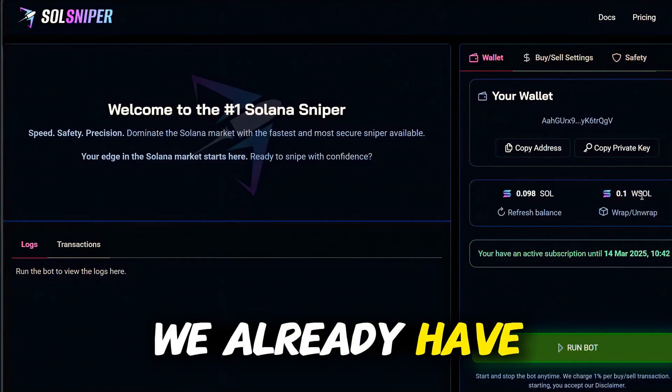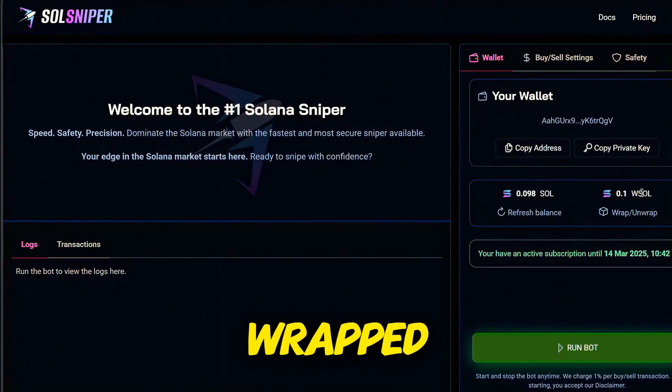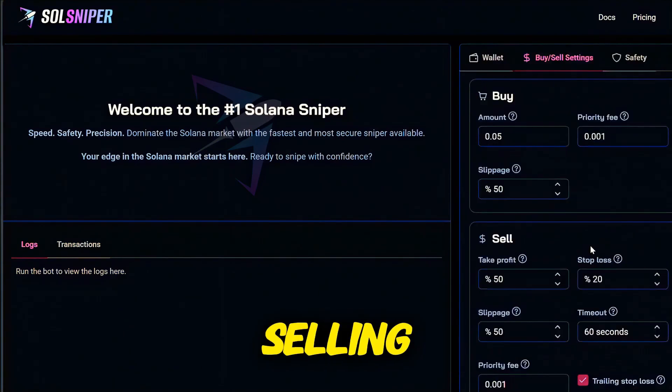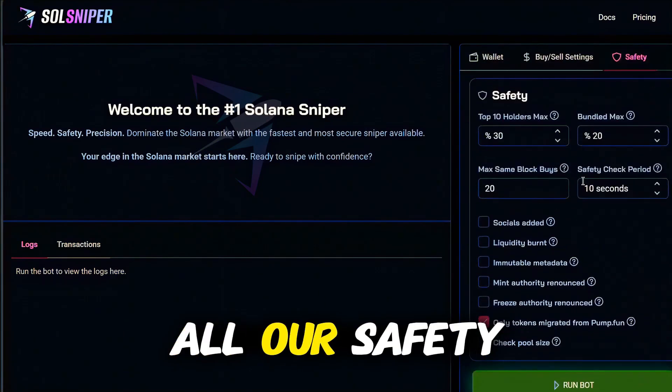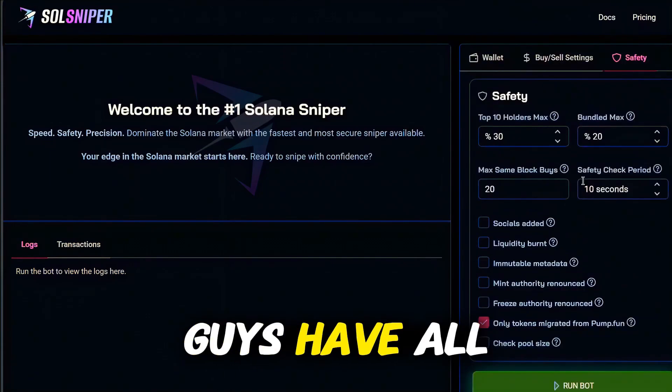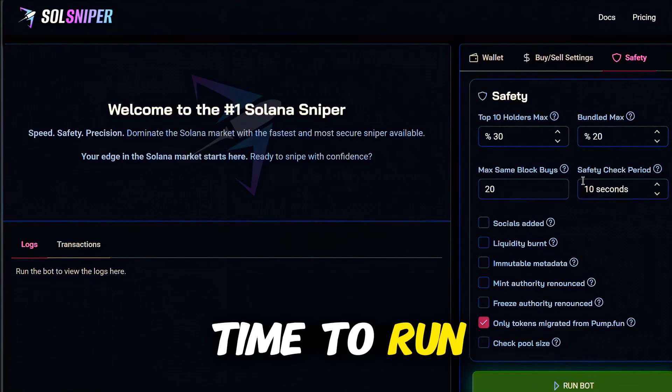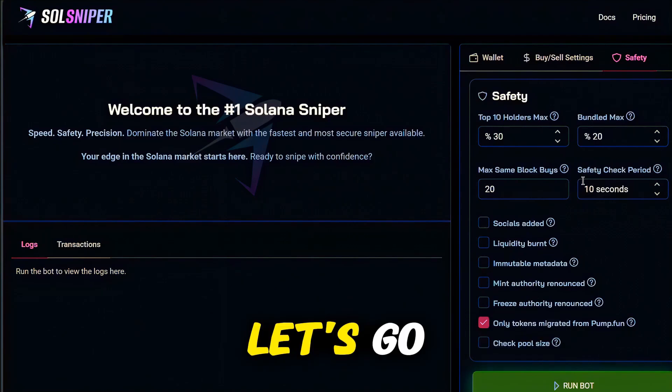We already have the SOL wrapped. We've gone over all the settings for buying and selling and all our safety features. Make sure you have all of that intact — it is now time to run this automated bot. Let's go.